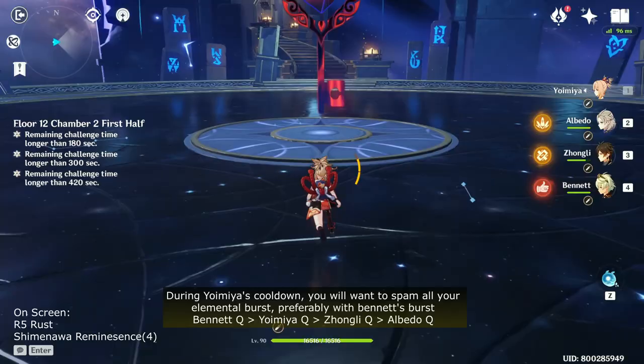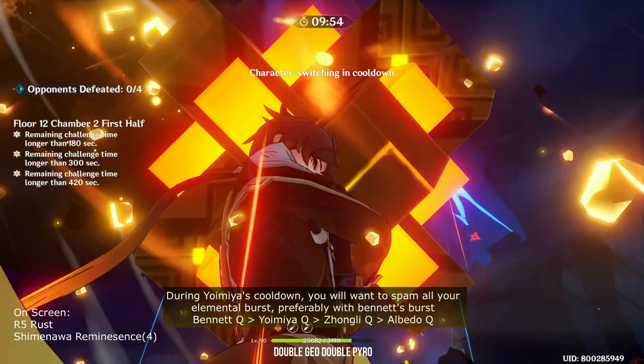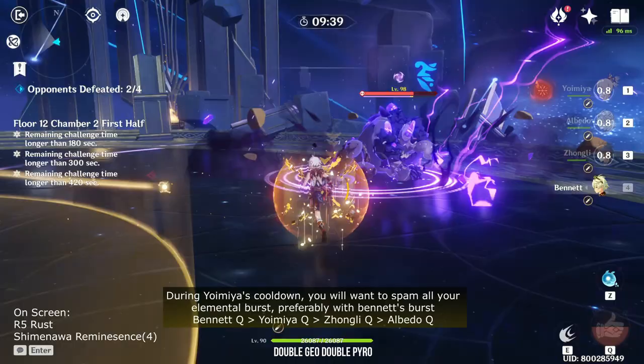The second team composition, which is very similar to the Pyro Shred team, is the Double Geo, Double Pyro team. Instead of using a Viridescent support, Zhongli will be the core member. For this team, you're going to want to abuse the Pyro and Geo resonance. The ideal team members are Yoimiya, Zhongli, Albedo and Bennett. You can switch Albedo with Geo Traveler and Bennett with Xiangling, but the issue is Xiangling generates too little Pyro energy particles for the team — Bennett is just a better option.